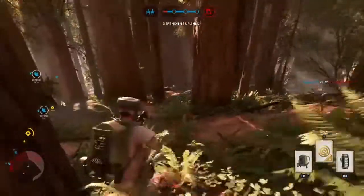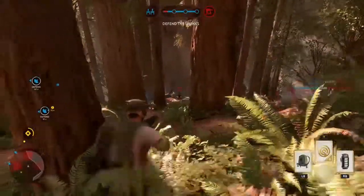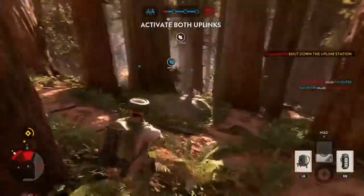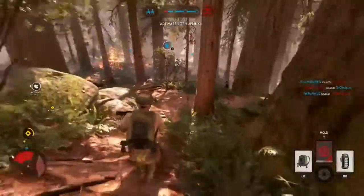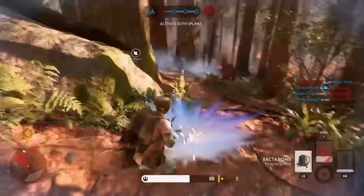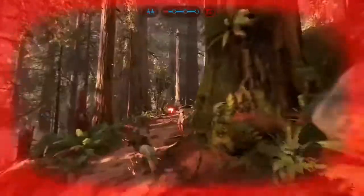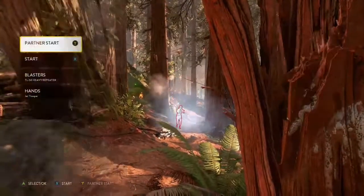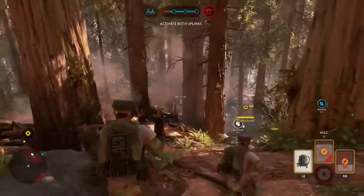Our second loadout is the AT-ST — I believe that's it — that small biker walker trooper from Episode 3. I forgot the name of it, sorry. It's really good because it's just like the Kashyyyk armor but with full visors and stuff.